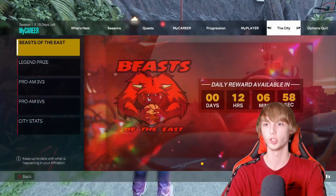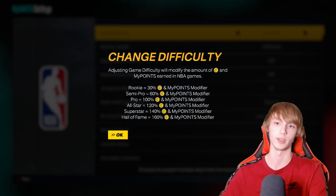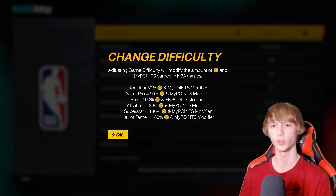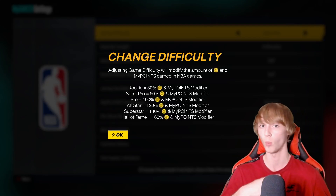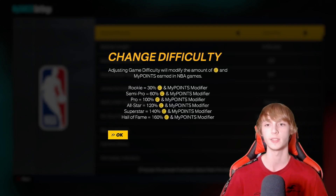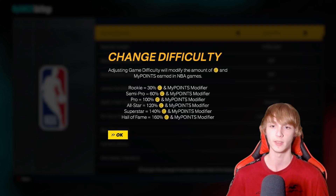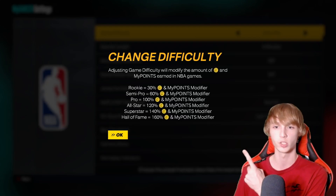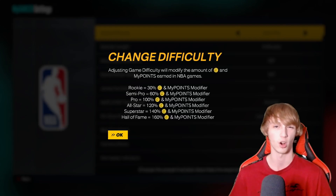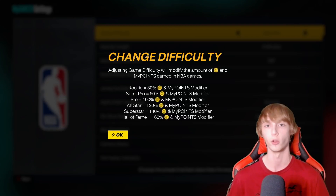Tip number eight: head over to settings, go to options, then settings, and mess with your game difficulty. This can help you out a ton. If you're going for badges, set your game difficulty to rookie. But if you want more VC and more my points, put your difficulty all the way up to Hall of Fame. Rookie gives you only 30% of VC, so I'd only recommend it if you're grinding badge points. If you're trying to get VC, superstar is still very easy and probably the best route. If superstar is too tough, drop down to all-star — you'll still get extra VC and my points.